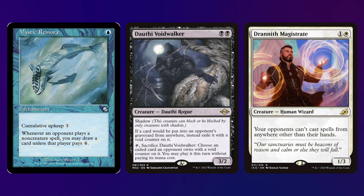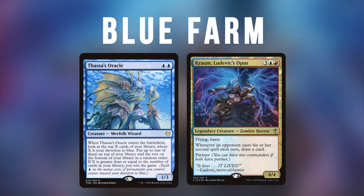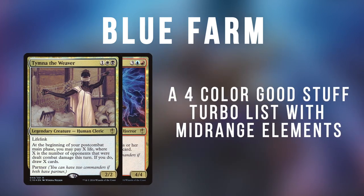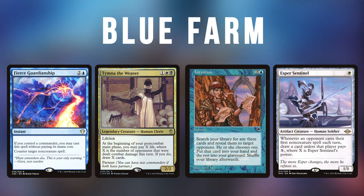Now we'll take a look at some of the popular deck lists in each archetype that you might run into or that you may want to try yourself. One of the most popular turbo decks in the format is Blue Farm, a deck that uses the partner pairing of Tymna the Weaver and Kraum, Ludevic's Opus in the command zone. This is a four-color Ad Nauseam list that uses the best cards available in its colors to look for wins either using Thassa's Oracle or Underworld Breach. While it is a turbo list, it is on the slower side of the archetype and can often use its commanders to grind card advantage over the course of the game. Blue Farm is a great example of the power and consistency the top tier decks in the format have access to — free counterspells, card advantage in the command zone, incredibly efficient win cons, the best cards in four colors.